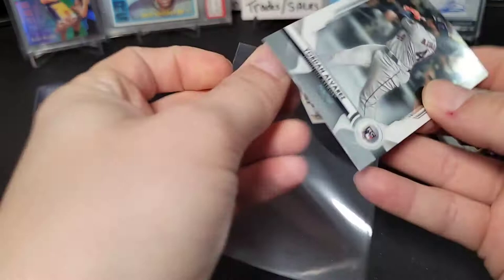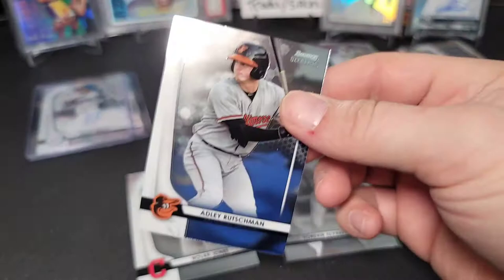That was fun — actually a really nice little pack there. Definitely like the Bowman's Sterling; I'll probably get a couple more of those. Pretty good deal. Having the Adley Rutschman in there was cool too.